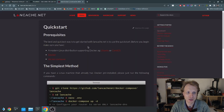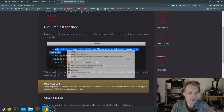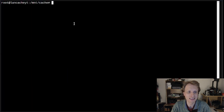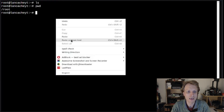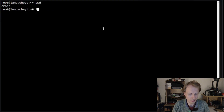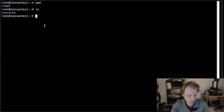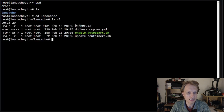Now let's set up the LanCache server. I'll leave a link to the LanCache page in the description. We're going to use the Docker Quick Start setup. We'll clone the repository into a folder called lancache using Git. Back in the root folder, running `ls` shows the lancache folder. CD into it and `ls -l` shows four files. Running `nano docker-compose.yml` shows the instructions to create two containers: lancache-dns and lancache-monolithic.